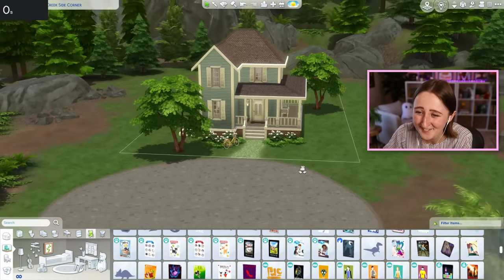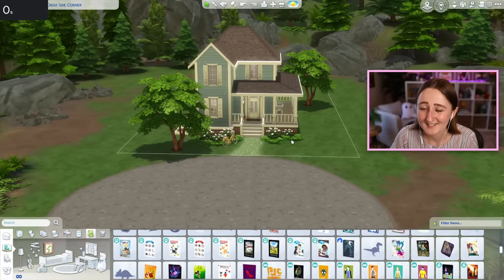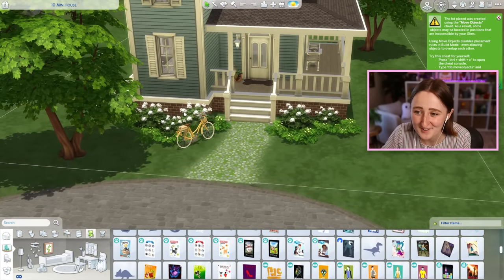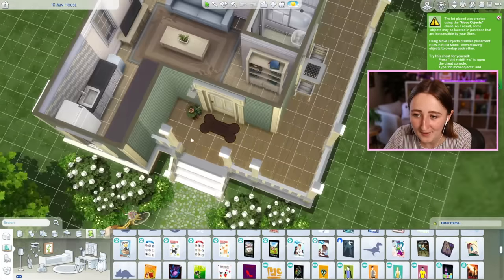This is the entire finished house. It's not really the Victorian house of my dreams — dare I say it's kind of ugly. It sure is something. A little tour: I'm surprised that I managed to get any landscaping at all. We've got a bike, we didn't get a mailbox — I kind of forgot about that part. On the front porch, we've got a little entryway, we have a chess table, and then nothing in the back.